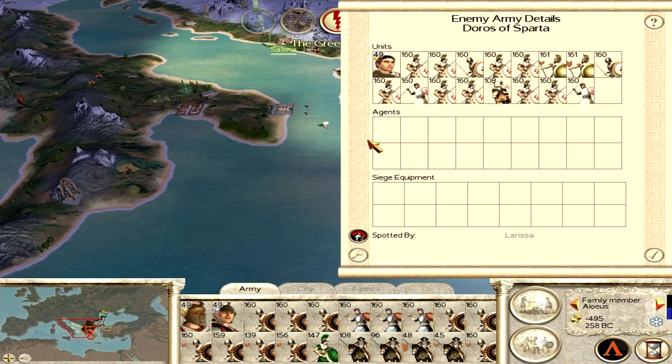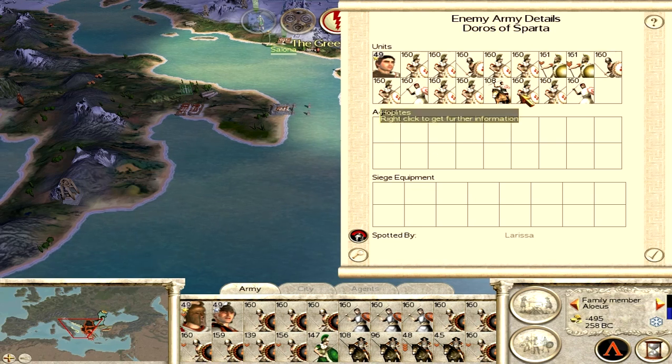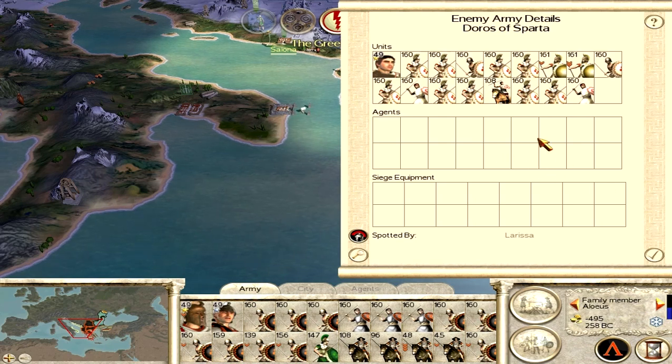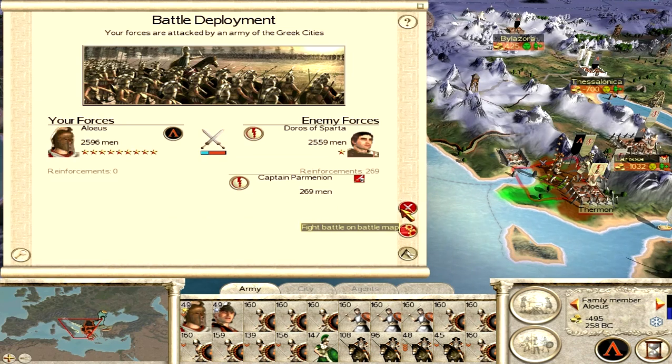He has the upper hand now. The good thing is he only has one unit of cavalry plus a general unit, which means we could, with a little effort and luck, win this one.